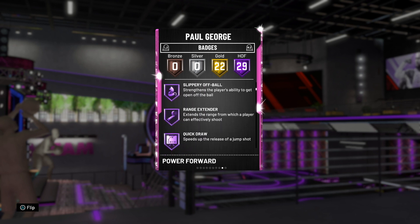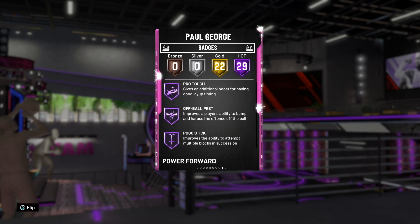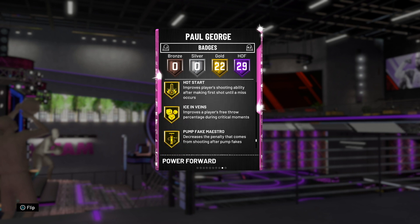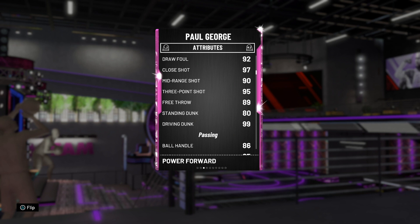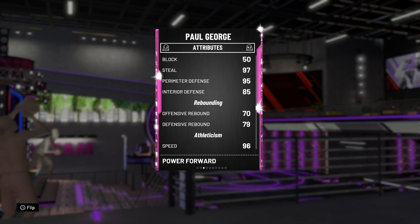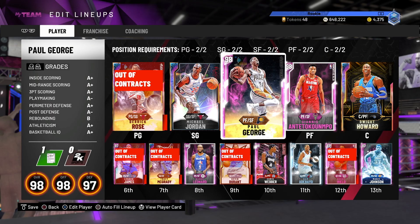He's got 29 Hall of Fame badges: Volume Shooter, Catch and Shoot, Range Extender, Quick Draw, Green Machine, Quick First Step, Clamps, Interceptor, Off Ball Pest, Pogo Stick, Tireless Defender, Fancy Footwork, Intimidate, and Defensive Leader. Stats-wise: great driving layup, good post fadeaway, great mid-range, great three-ball, literally a perfect 99 driving dunk. He's got 86 ball handle, 97 steal, 95 perimeter defense, 85 interior defense, and really good speed and lateral quickness.